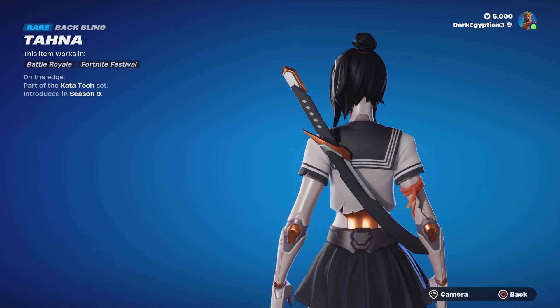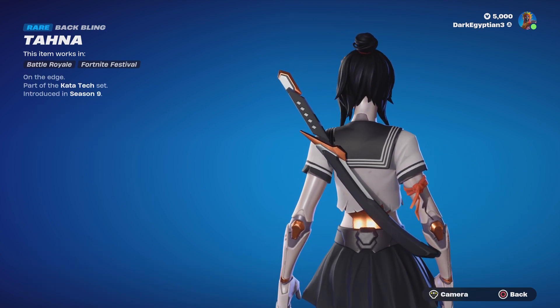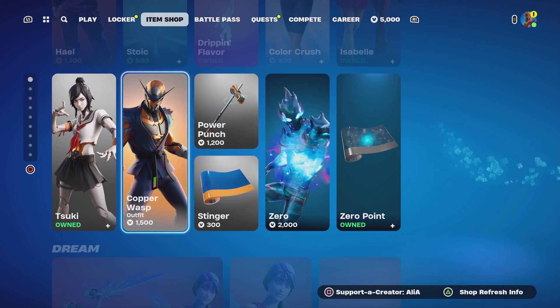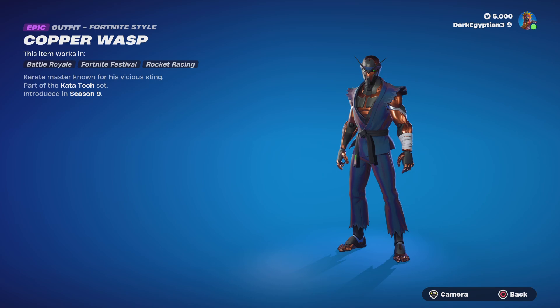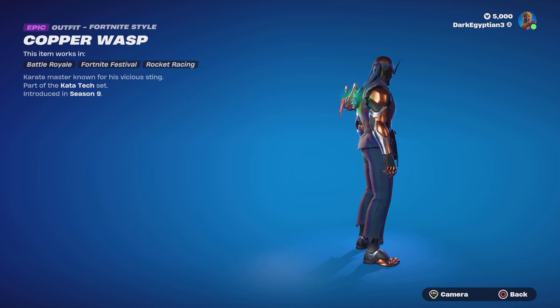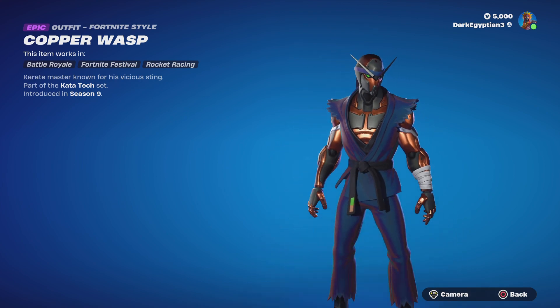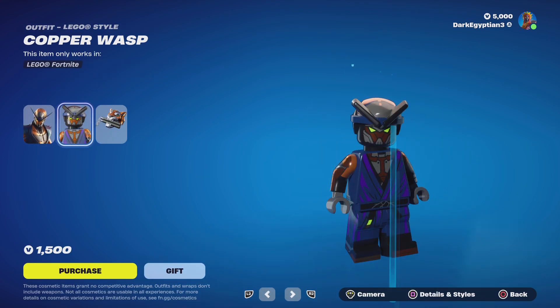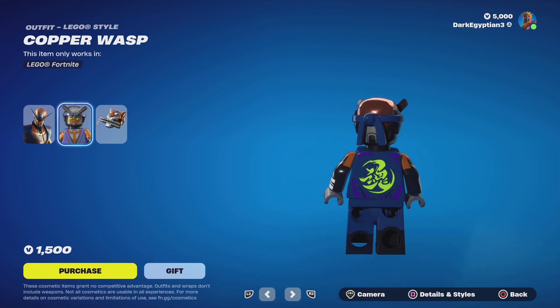Moving on to the Tahana back bling — On the Edge. And, as I always say, why would you not want a katana as a back bling? Moving on to the male skin, the Copper Wasp — Karate Master, known for his vicious sting — part of the Qatar Tech set, first introduced in OG Season 9. Really, really cool skin.